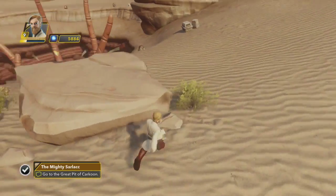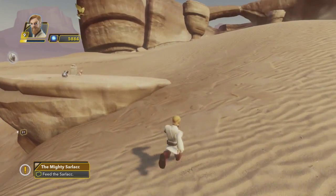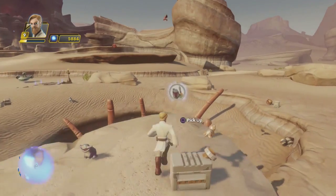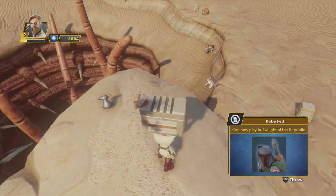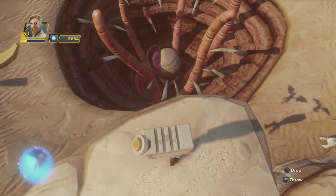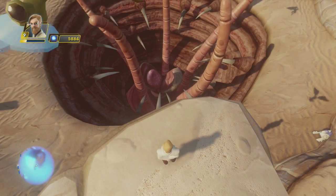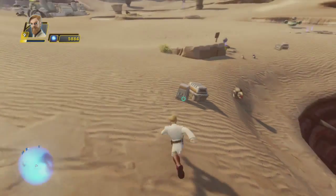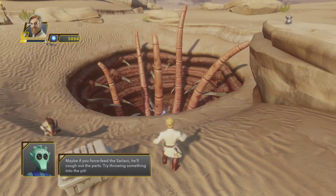It says no throwing of Jawas in there — but that'd be fun. Pick this up! Oh, that is cool! Maybe if you force feed the Sarlacc, he'll cough out the parts. Try throwing something into the pit.